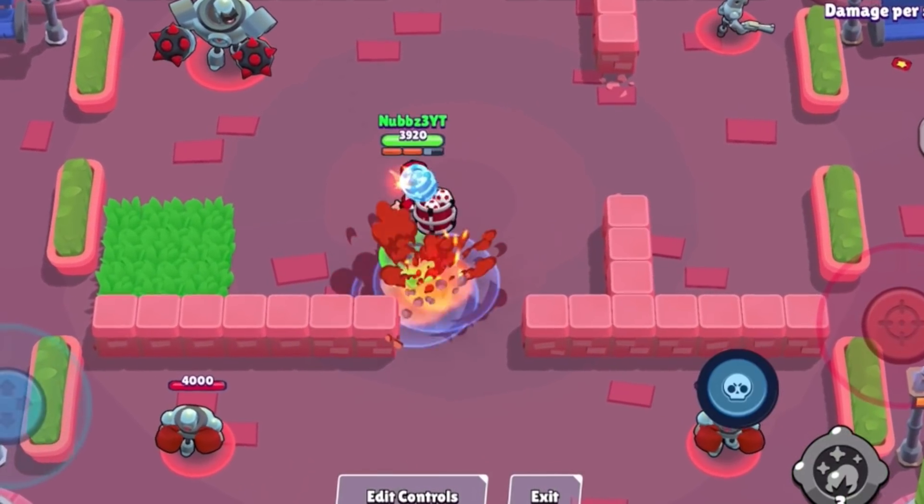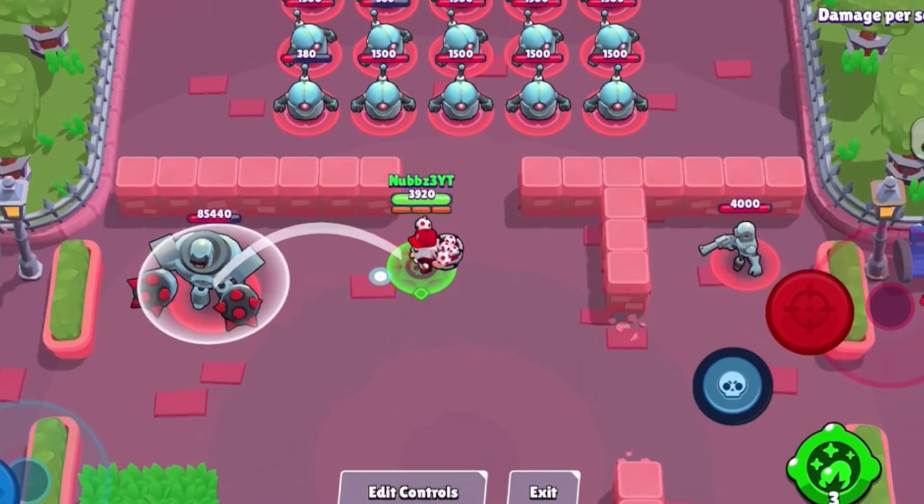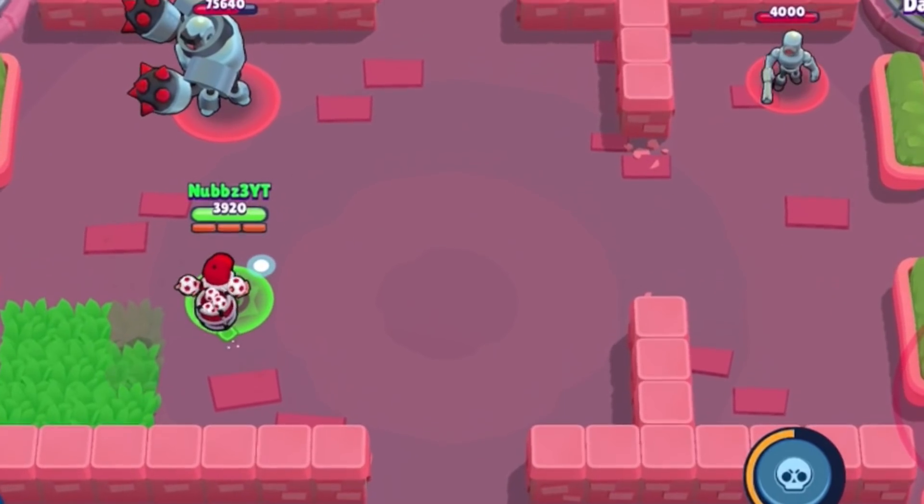Can you do, like, a triple jump or something? Maybe it's possible. Yeah, so that's definitely one of the most unique star powers in the game. I'm excited to see what people do with that.